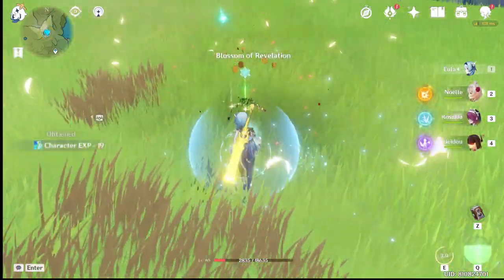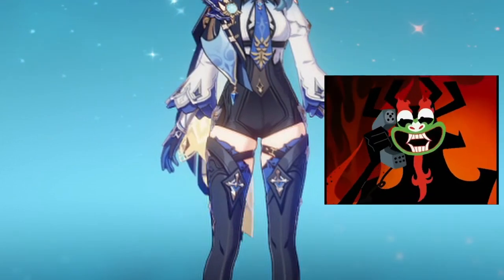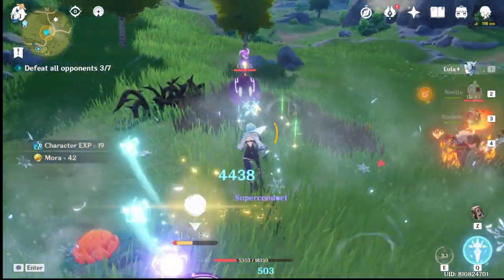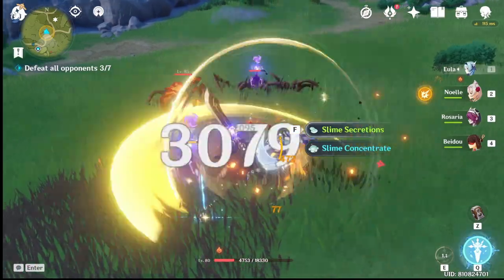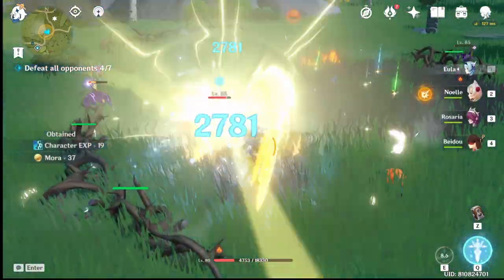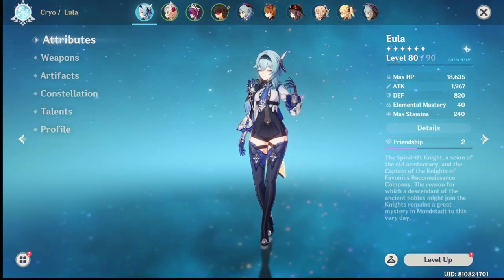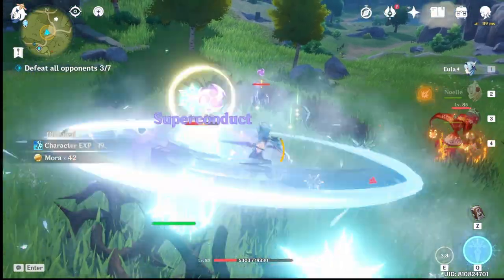This is her basic combo — similar to Razor but with a bigger hit. She is pretty quick with her tango combo. You can dodge while attacking and just count the dodge as a hit, then continue your tango combo. You will need lots of practice to perfectly tango and kill your enemies from spinning so much.